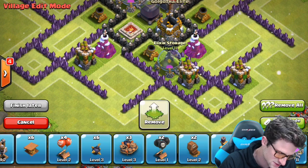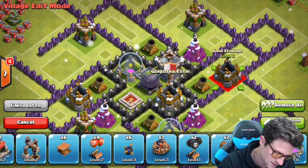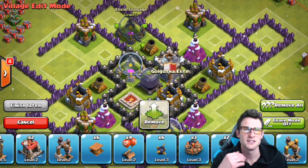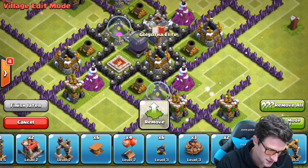Now let's go ahead and bring in the loot because we want to protect that. So we're gonna throw one of those in there, one of them in here, one of them in here, and one of them in here. As you can see, I've got my elixir storages on opposing sides and my gold storage on opposing sides. So if somebody wants to get my loot, they've got to go all the way around the base to get all of it.